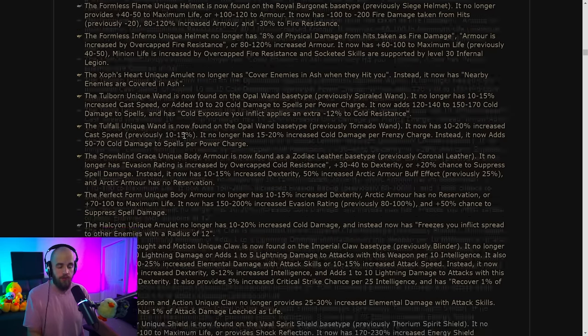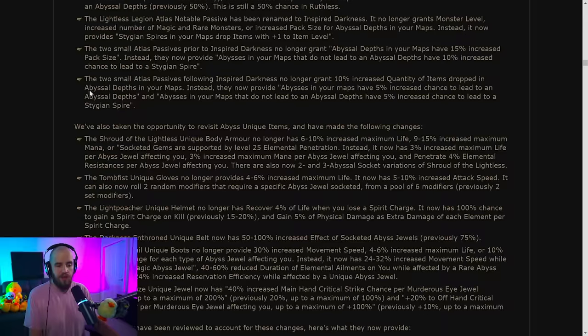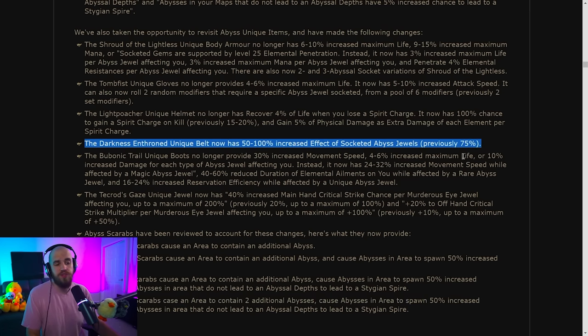For Abyss: there will always be a Lich when an Abyssal Depth spawns, but Abyssal Depths are going to be significantly more rare. There will now be Stygian Spires that spawn in the middle of zones. They're changing some of the items, trying to make it so there's a build that uses all of these items together. Most items got nerfed individually, but they interact more now. The Darkness Enthroned got a decent buff.